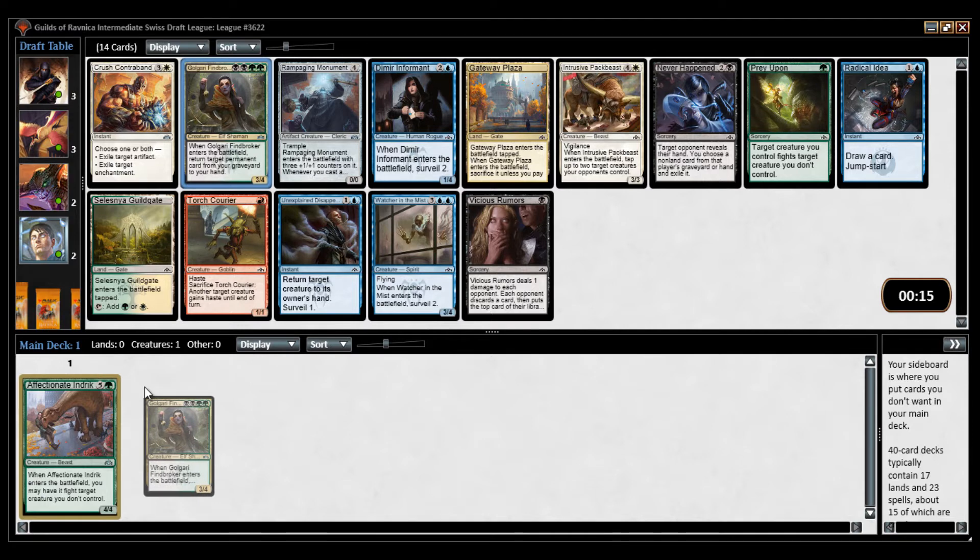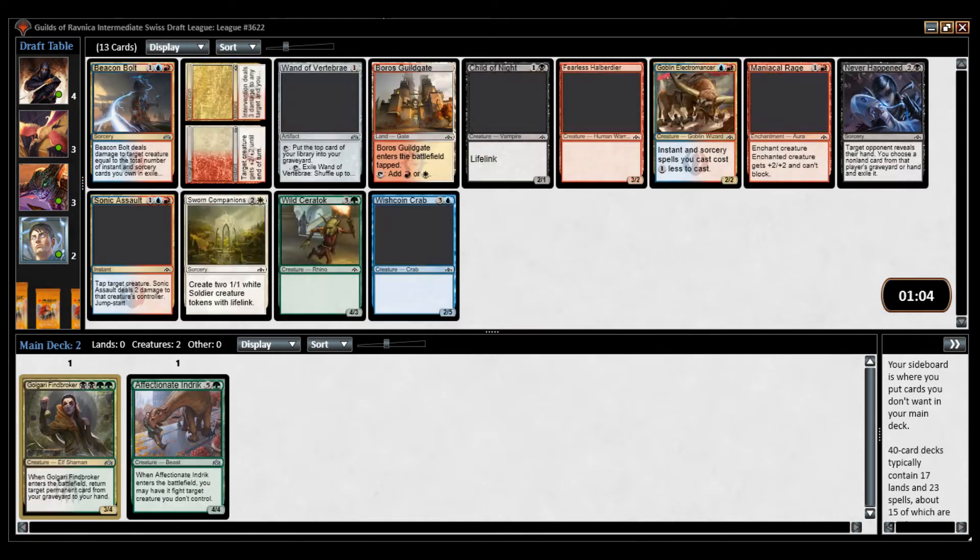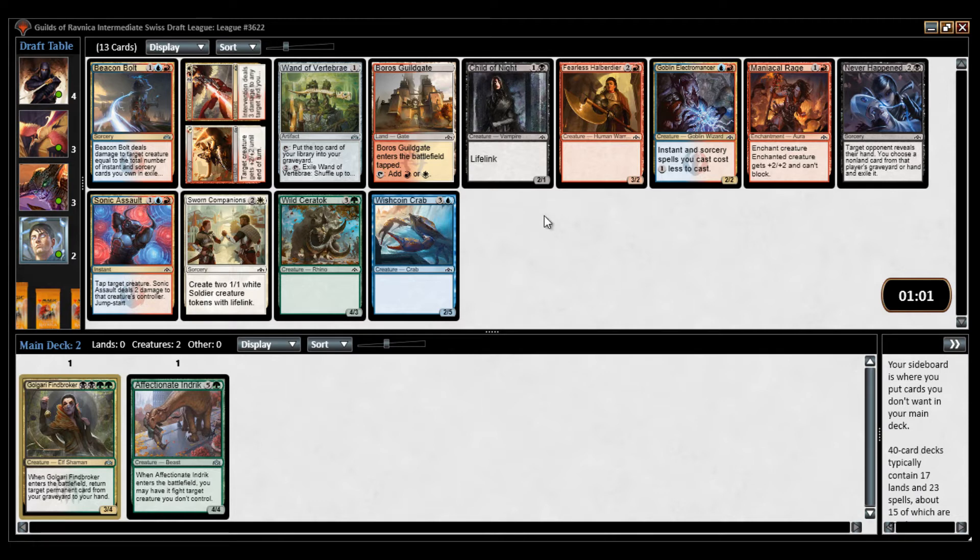Golgari also has some Deathtouch creatures, so it's almost always easy to get something back. Rampaging Monument is very impressive though.